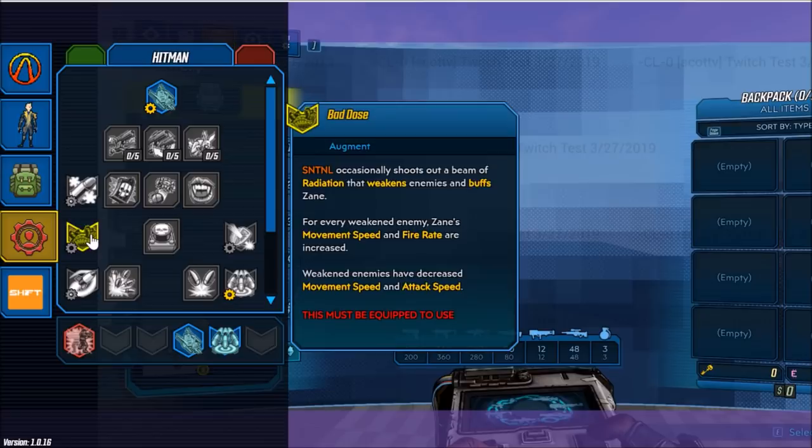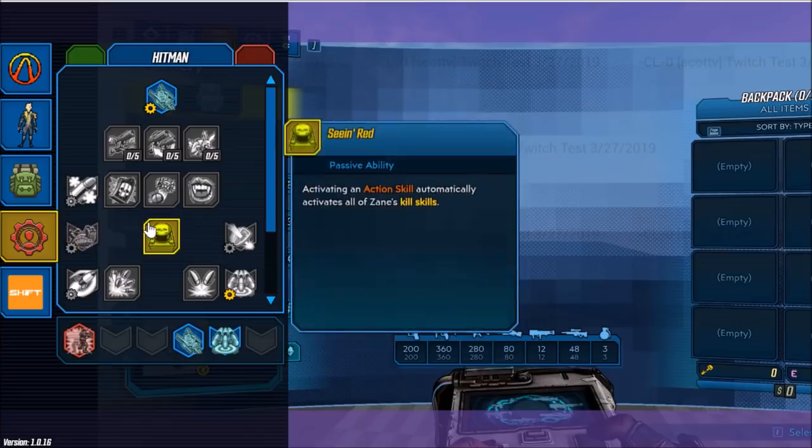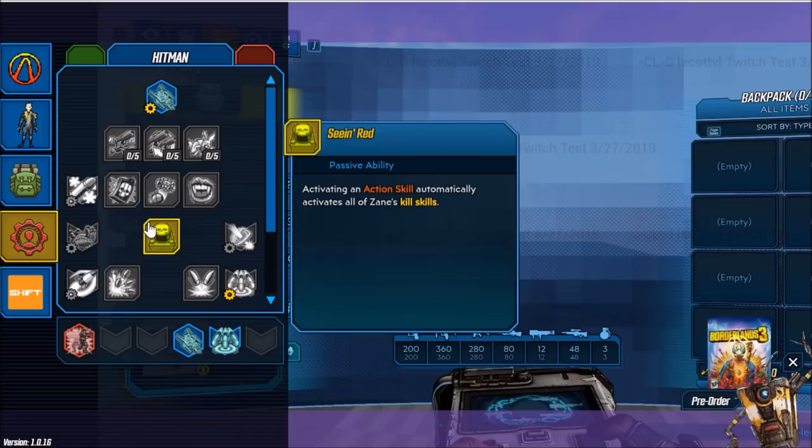Our next augment is Bad Dose. SNTNL occasionally shoots out a beam of radiation that weakens enemies and buffs Zane. For every weakened enemy, Zane's movement speed and fire rate are increased, while weakened enemies have decreased movement speed and attack speed. Next skill is C in Red — activating an action skill automatically activates all of Zane's kill skills.